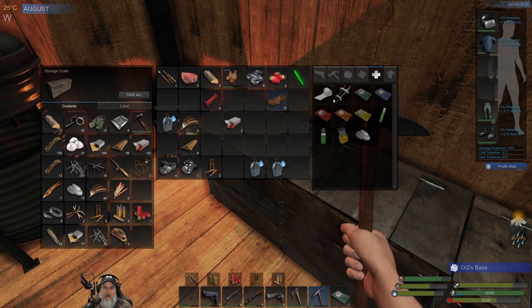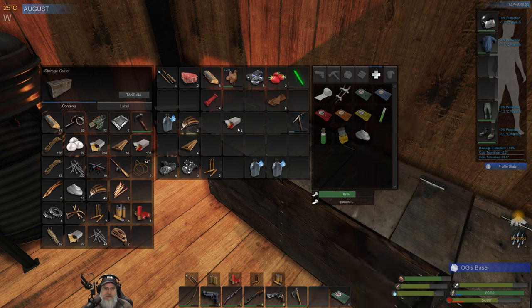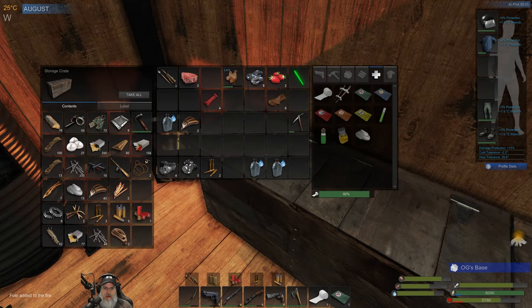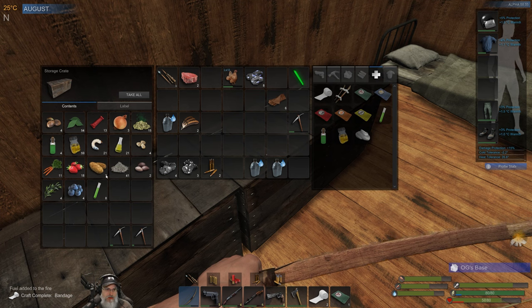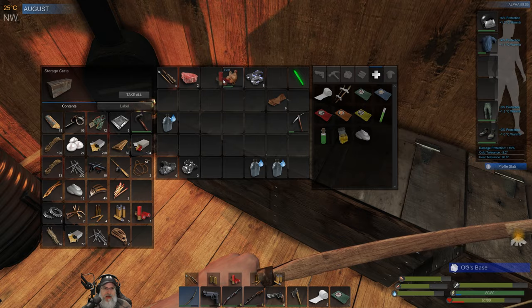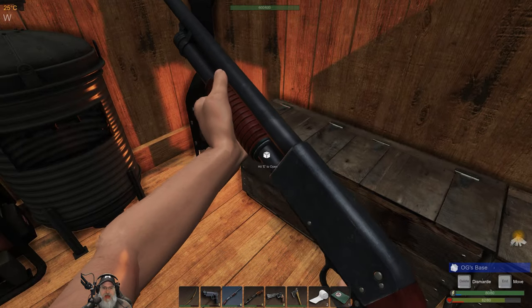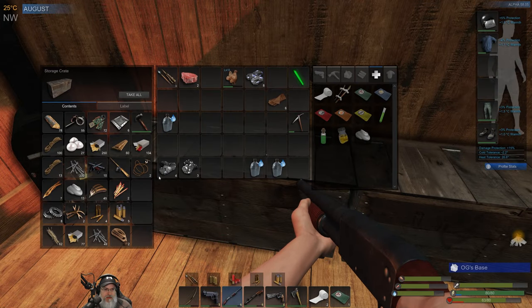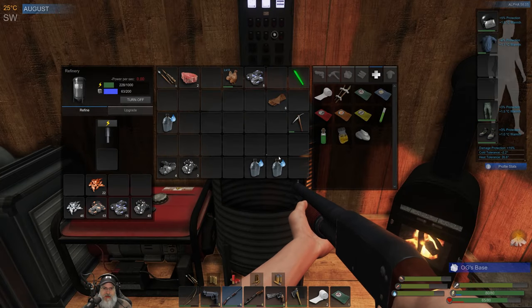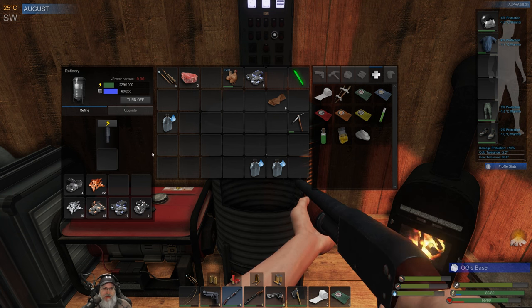I'm going to make two antidotes. Let's put all that stuff away, top off the stove. We have 18 strawberries — nice, we'll be able to make some jam when the time comes. Load up rifle rounds. With the exception of 9mm, I'm kind of just carrying a fully loaded magazine and leaving the rest of the ammo here so we don't lose it like we did before.